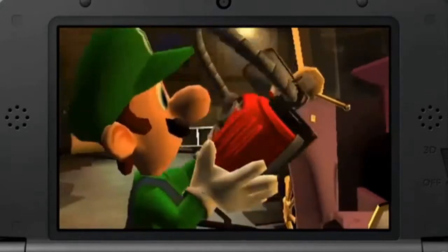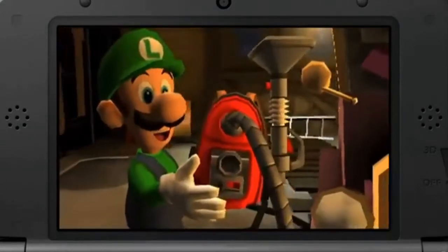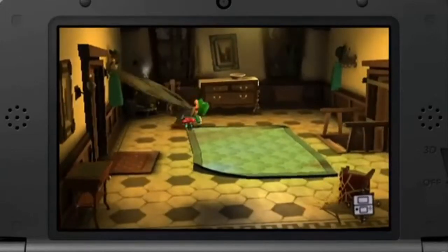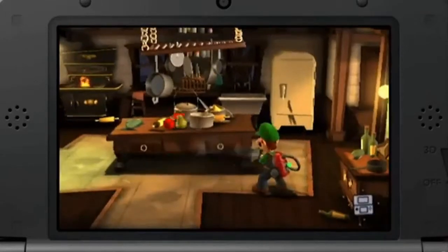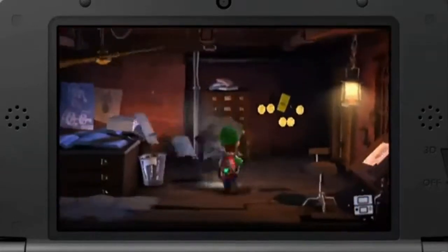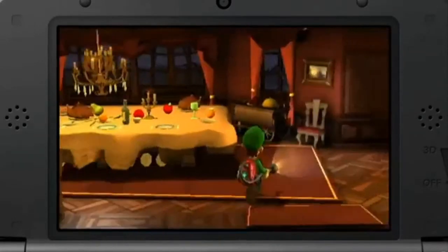This time, along with your flashlight, you will also carry the Poltergust with you, just like the last game. Although this time, the Poltergust has received a lot of improvements. You can still use it to suck in lots of ghosts like before, but now you can also suck in lots of other things too. You also need to use the Poltergust to solve puzzles around the mansion.